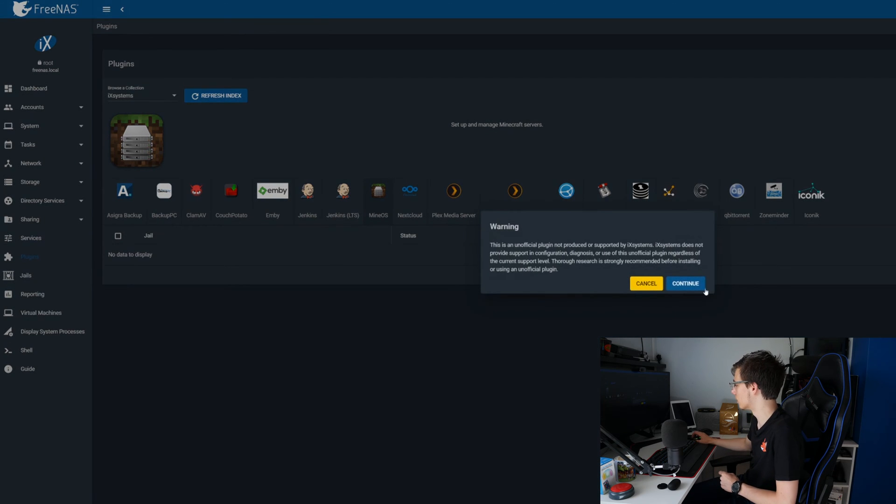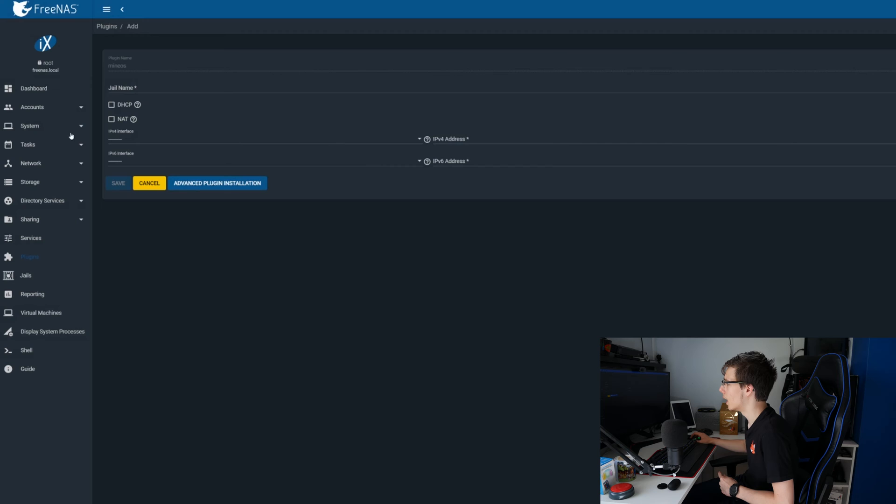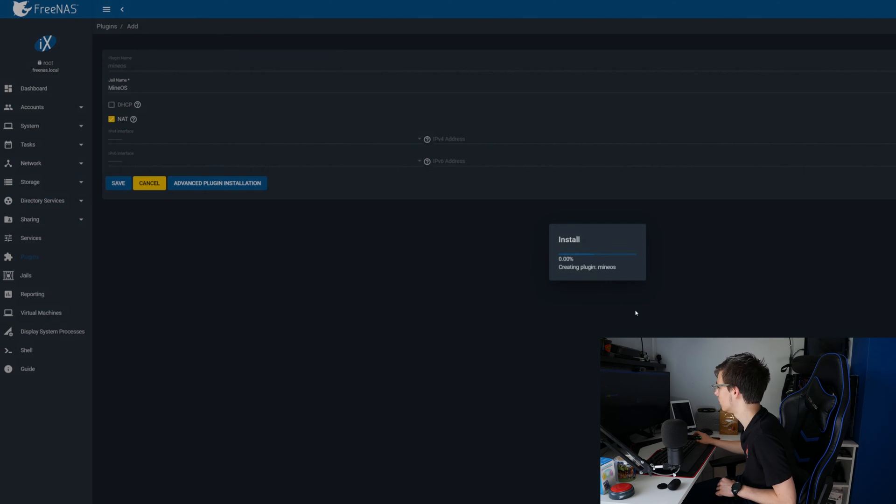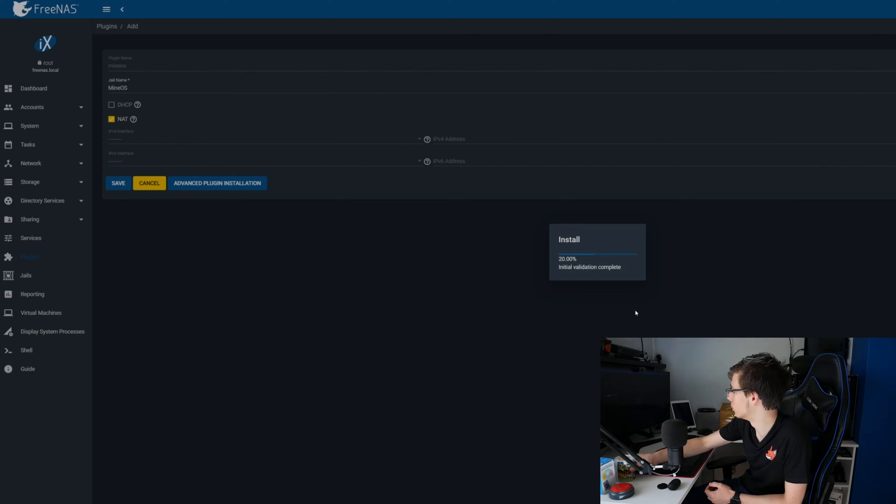All you do is click Install right here, then click Continue. It's going to ask you whether you want to use DHCP, NAT, etc. For the jail name, let's just call it 'mineOS.' It wants an IPv4 address, but all of that should be assigned automatically. So let's just click Save, and now it's going to install MineOS — you literally just wait for this to install.